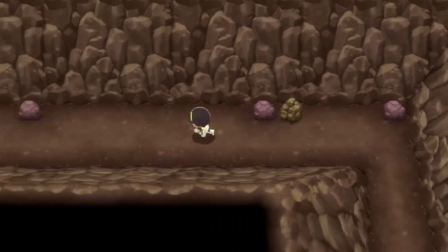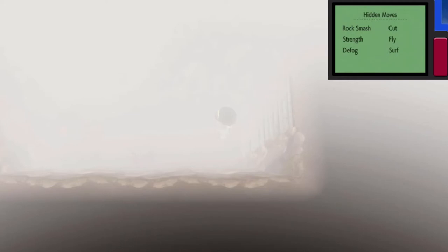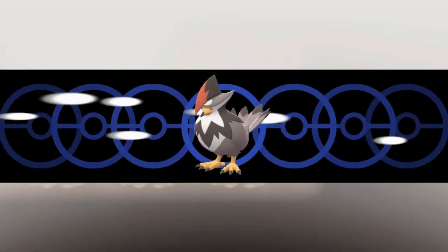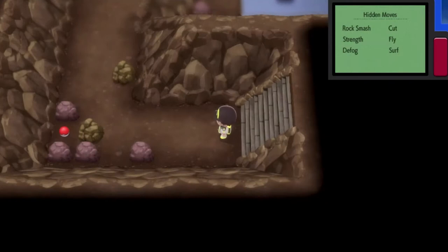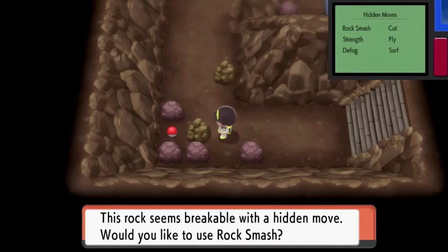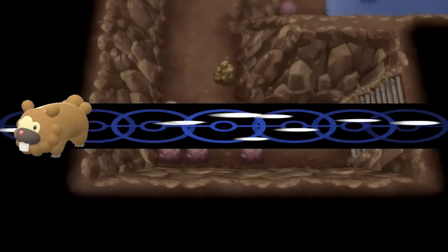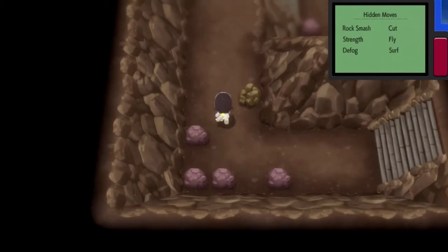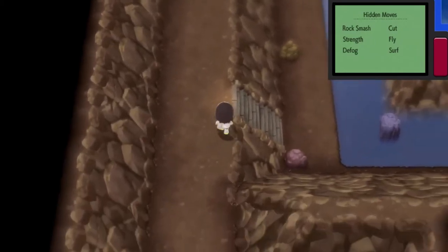Make sure to get Max Repels too, guys. Going through here there's a lot of fog, so let's use Defog. Don't go through this area without Defog — if you go through with fog, your accuracy is going to be terrible, and there's nothing worse than going through a whole section with no accuracy at all. We found some Stardust we can sell.